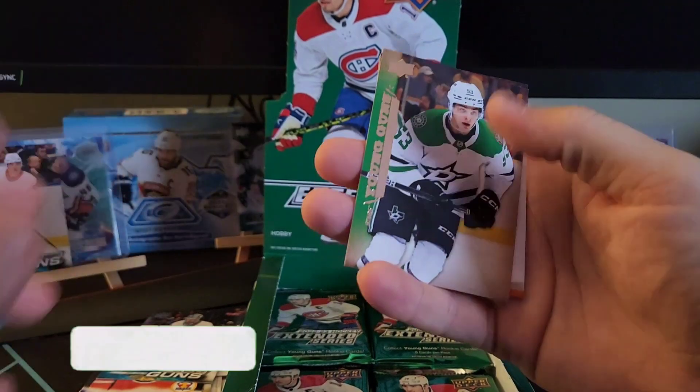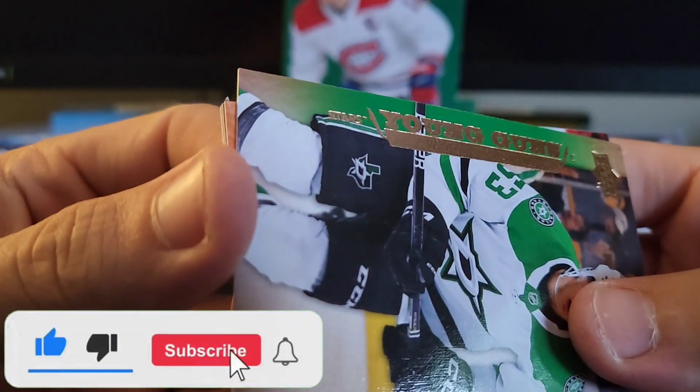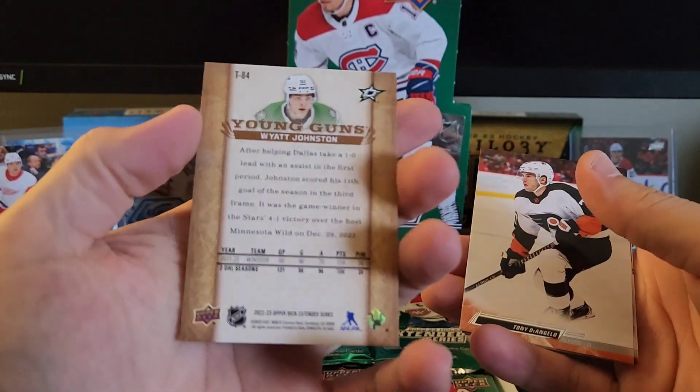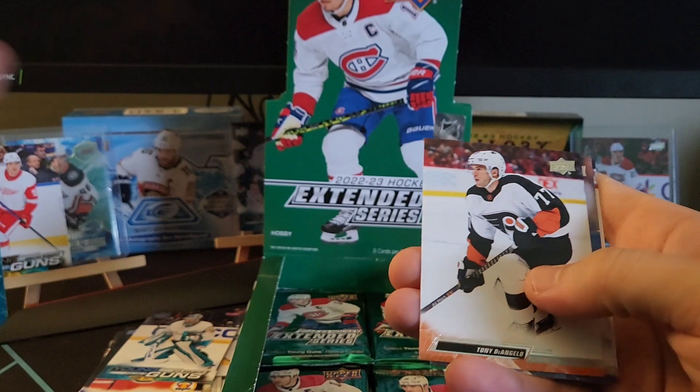What do we got here? A young gun — that is a retro or like a throwback. 05-06 young guns of Wyatt Johnson, which is again another very good rookie to pull. I do enjoy this extended series for that reason.